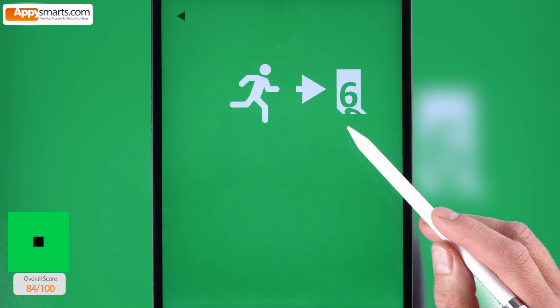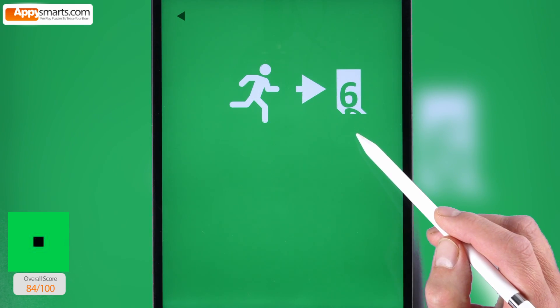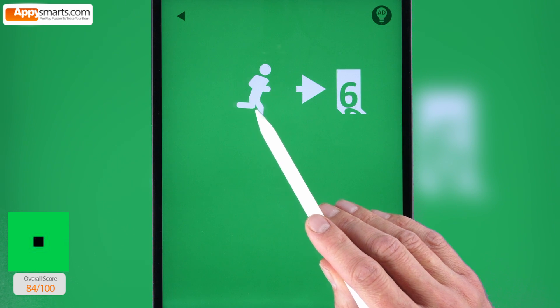Level 6. Emergency exit sign. Tap the guy on the sign and get him off the screen as quickly as possible.